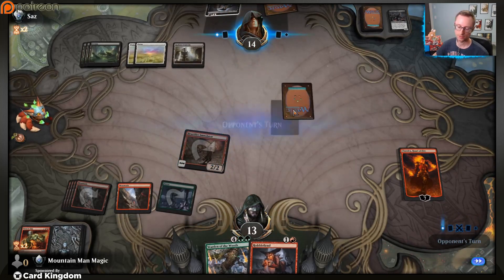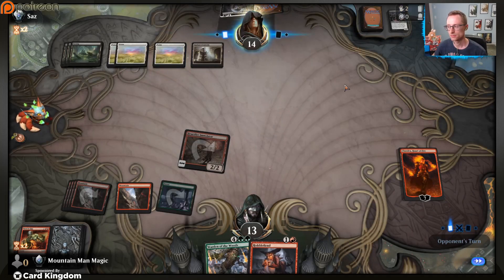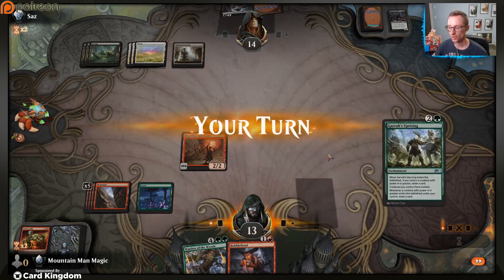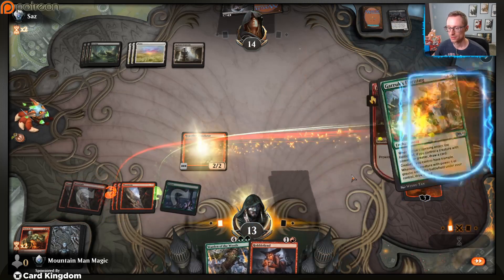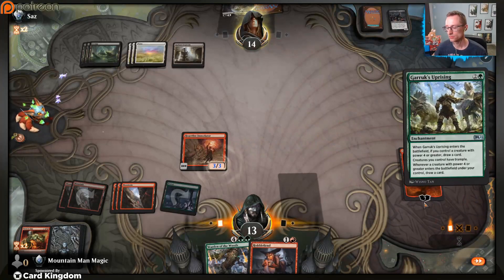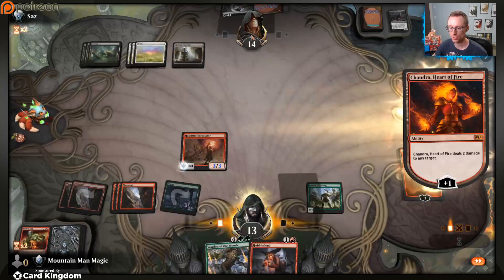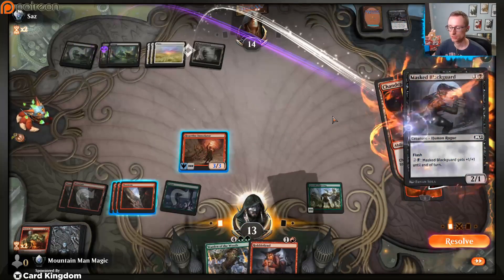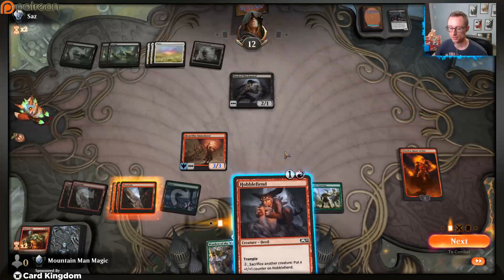Are you going to equip? Okay. I could Turn to Slag it but I just don't need to and I'm happy to see them just keep using their mana on it. Maybe now we just hit it - does this get our card back? Yeah, library and graveyard. So now we can just get rid of it and the equipment it has - bye bye.